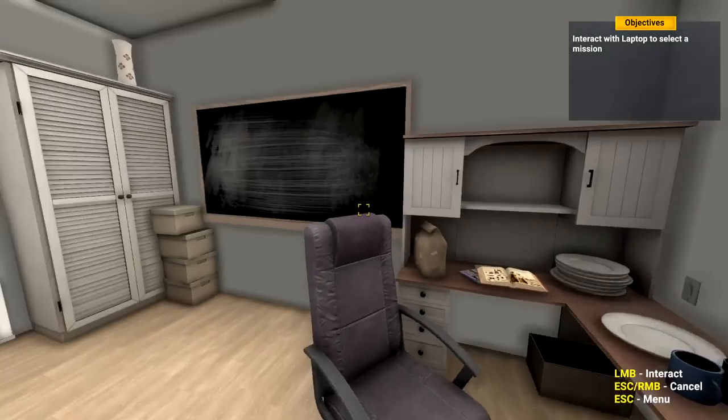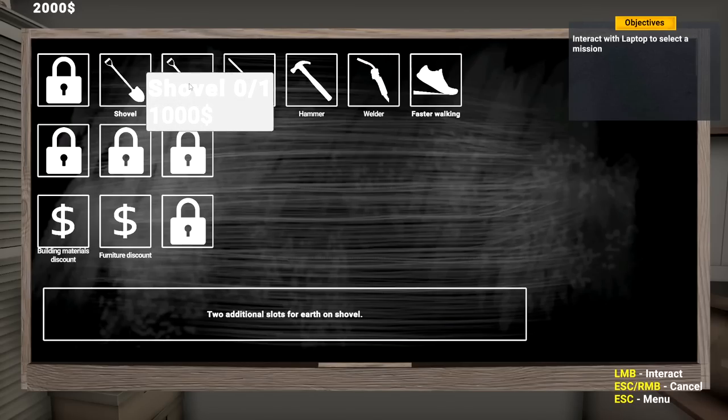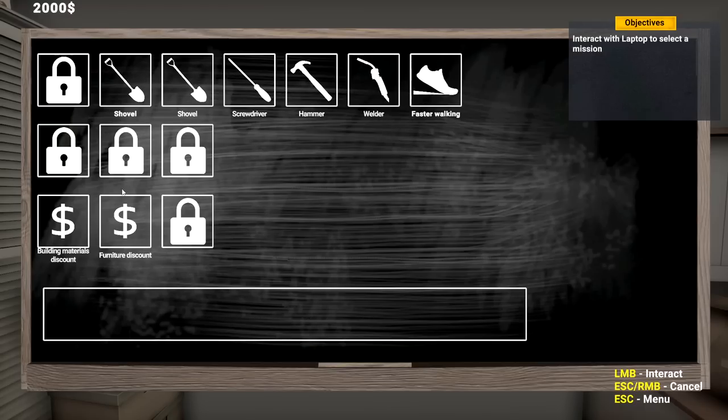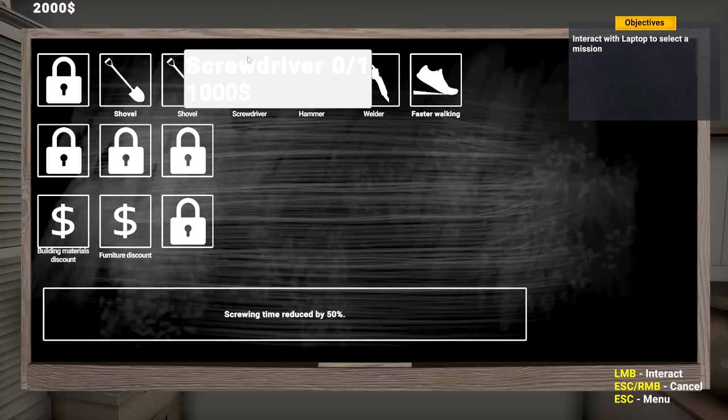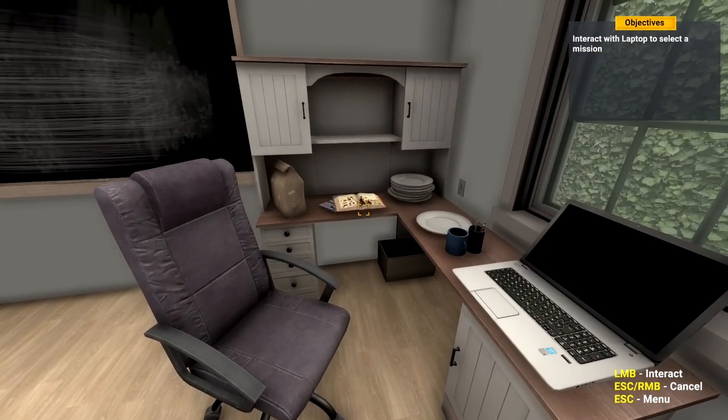Let's do this right here. I need to find out - it's a globe. Okay, so shovel, screwdriver - I guess these are different levels and we can unlock some stuff. Building materials: 2500, we have 2000. We're going to take the tutorial for now.